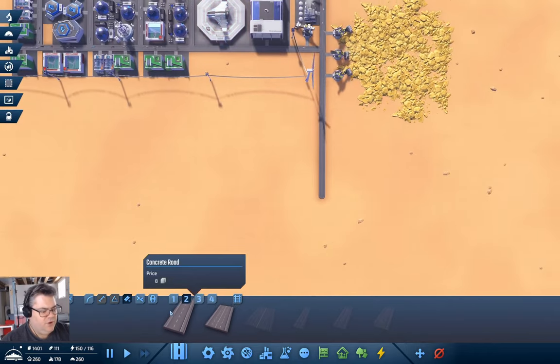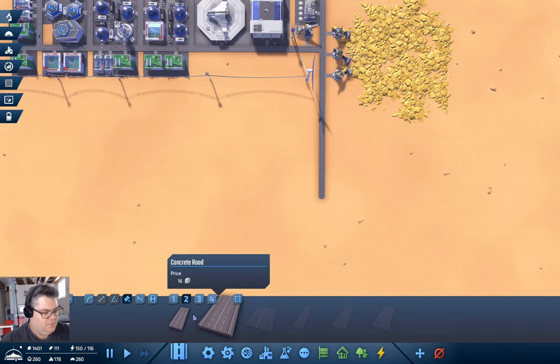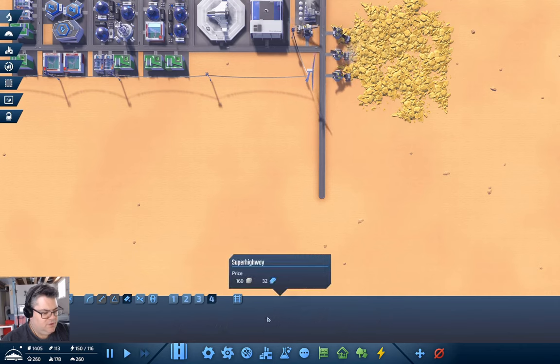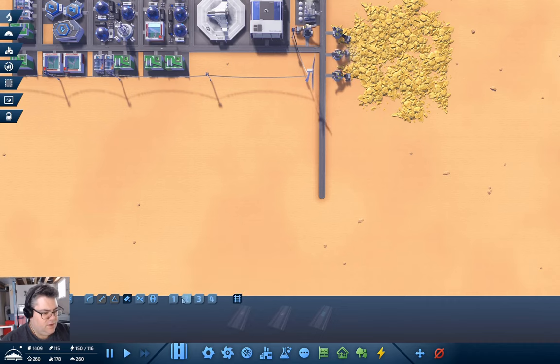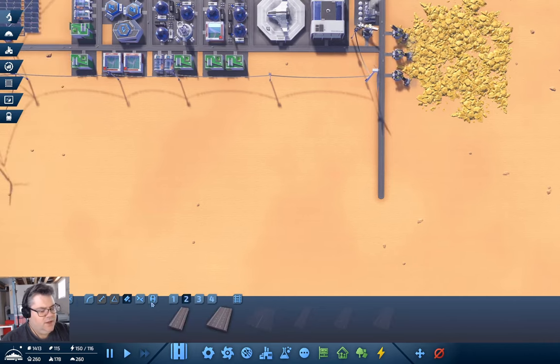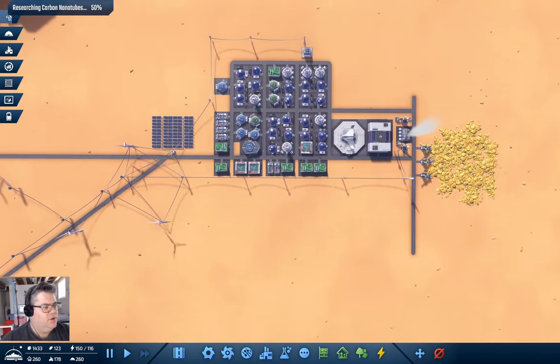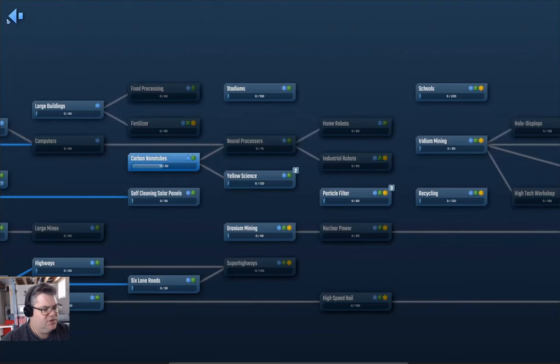Now we have concrete roads — and there's highways and super highways — but we don't have rails either. We're researching carbon nanotubes. What does carbon nanotubes get us? A nanotubes factory.